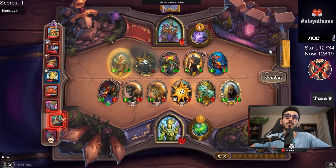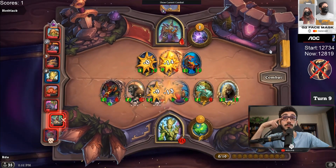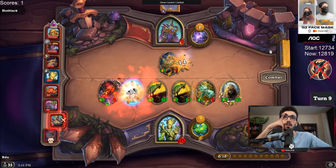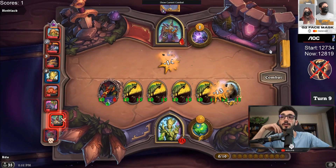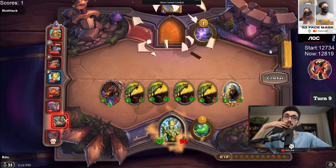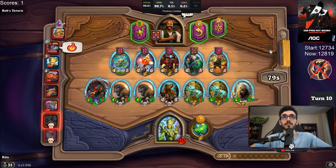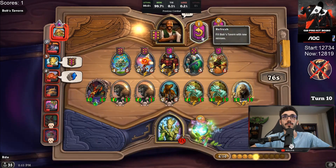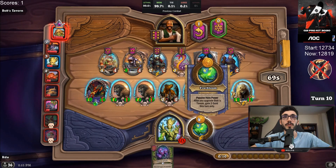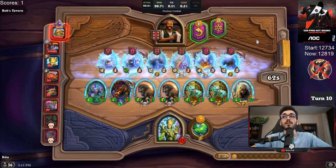I think you need Wolf soon — I don't think I need Wolf at all. Golden Mama Bear is so strong you don't need Wolf. Wolf wouldn't be bad but I don't need it, same for Baron — I definitely don't need Baron right now, can get it later. Big snake! I think we kick the Rat Pack and we keep the duplicate, just because I win anyways.